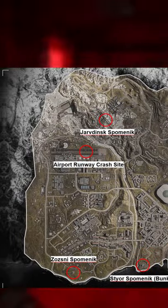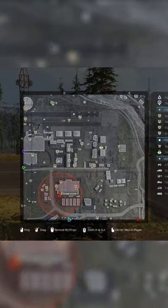The next closest one is on the airport runway. It's by the craft site, and if you go down the craft site hole, you can follow a little bit of a maze, and you'll be able to find the containment monitor a little bit further in there.